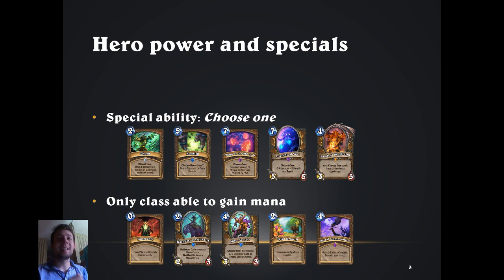The second unique ability is to generate mana crystals, temporarily and permanently. Here are a few examples: Innervate, Anastasis, Spyrant, Mire Keeper, Wild Growth, and Astral Communion all give you mana. Increasing your mana grants you more options and hence more flexibility for future turns, and it furthermore allows you to play big threats faster.